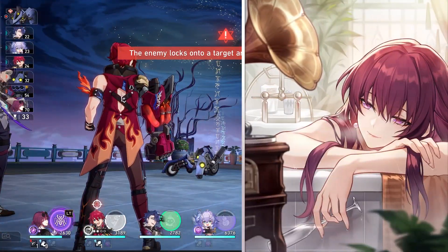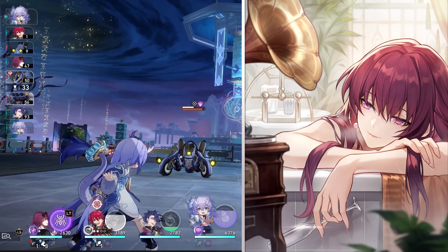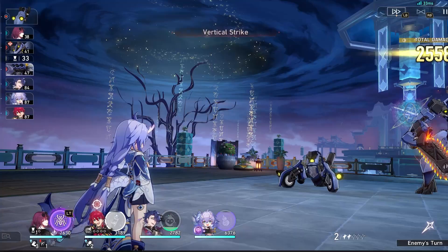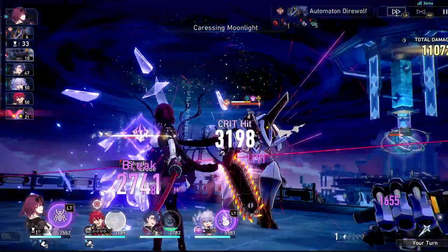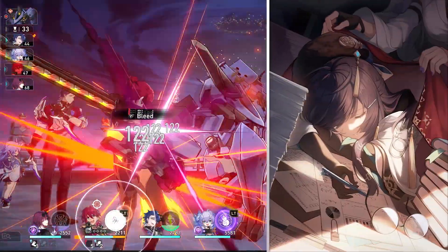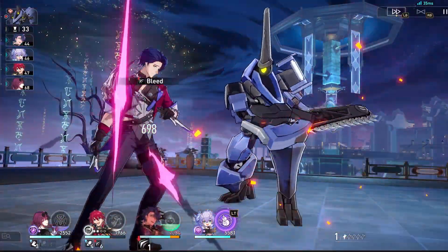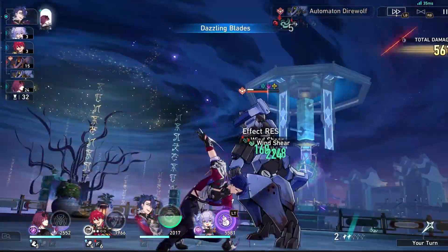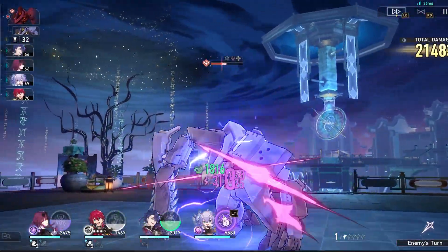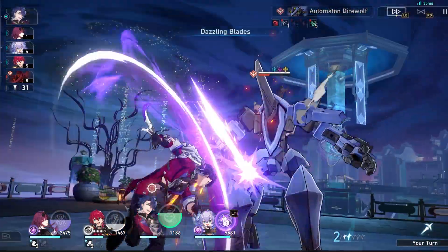Fermata is another solid option, grindable from Memory of Chaos. It increases break effect by 16% and increases damage to enemies afflicted with shock or wind shear by 16%, and importantly, this also applies to dots. Since Kafka does shock and Sampo does wind shear, this will be activated 100% of the time on their team. Good Night and Sleep Well is also good: for every debuff on the target enemy, damage dealt increases by 12%, stacking up to three times, and this applies to dots as well. Resolution Shines is another option, but you'd put it on a teammate like Luka to reduce enemy defense, making dots hit harder.